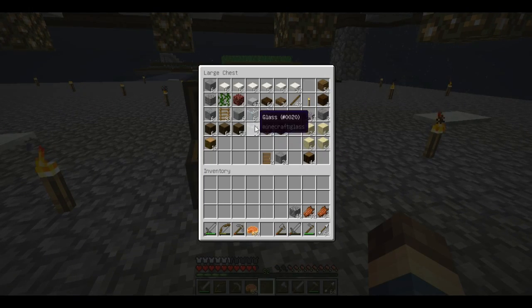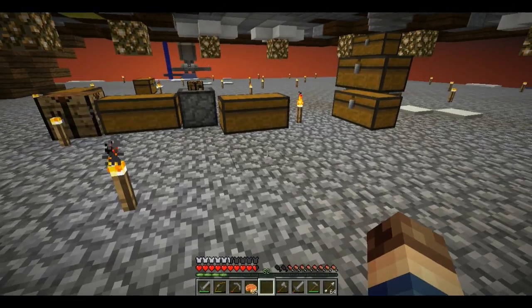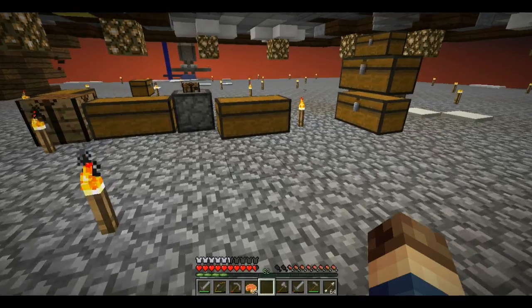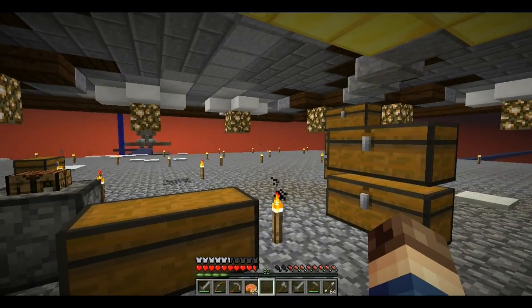But getting glass isn't exactly the easiest thing. We have a couple stacks. But a thought I had was actually to use glass panes, as they would spread and be a lot more efficient. The only problem is building that would be kind of a pain if you could fall through - pun intended. That was unintentional. Anyway, I'm going to actually get to making this outer wall and I will be back.